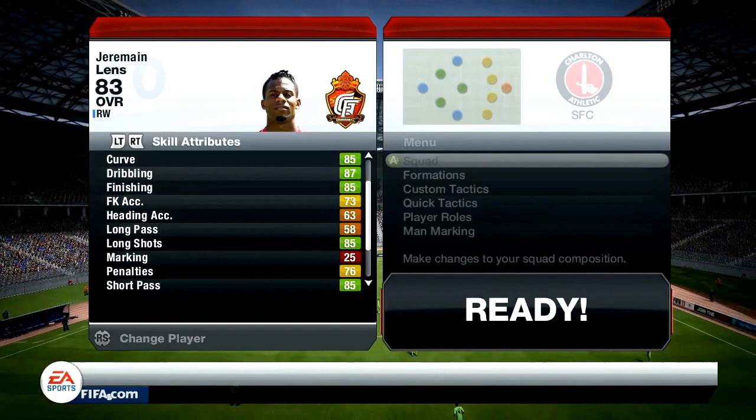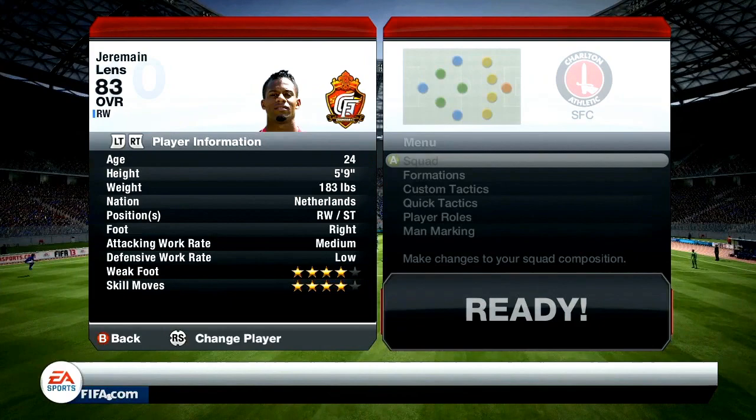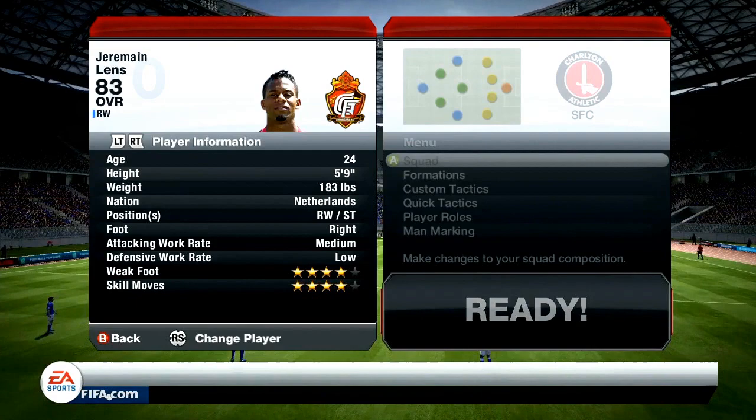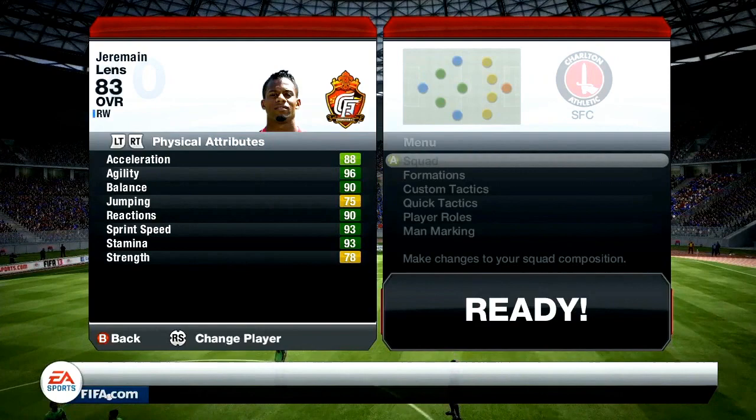Look at these stats, look at those greens. 85 long shots, 85 short pass, 87 shot power, 99 volleys. This is his player information: 4-star weak foot and 4-star skills. His medium attacking work rate could be better, he's right footed and 5 foot 9, but the pace of this guy is unbelievable — 88 acceleration and 93 sprint speed, along with 96 agility, 90 balance, 90 reactions.